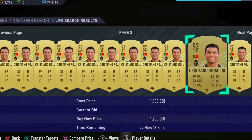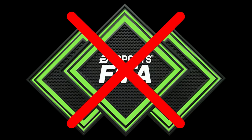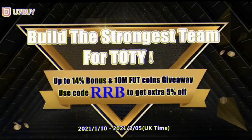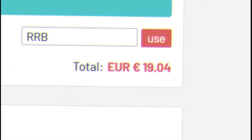Do you want to buy the best players in FIFA 21 Ultimate Team? If the answer is yes, don't buy FIFA points. Just head over to u7buy.com for your cheap, fast, safe, and reliable Ultimate Team coins. During the Team of the Year period, there is a special 14% bonus and 10 million FUT coin giveaway. Make sure to use the code RRB at checkout for 5% off.